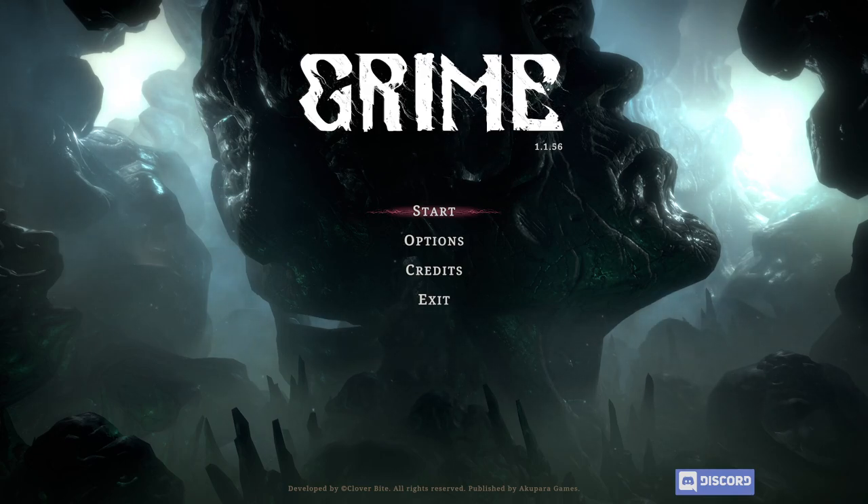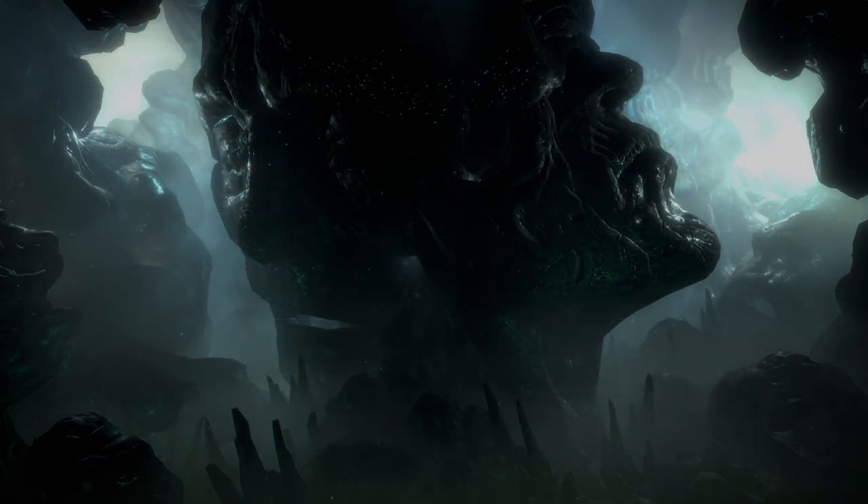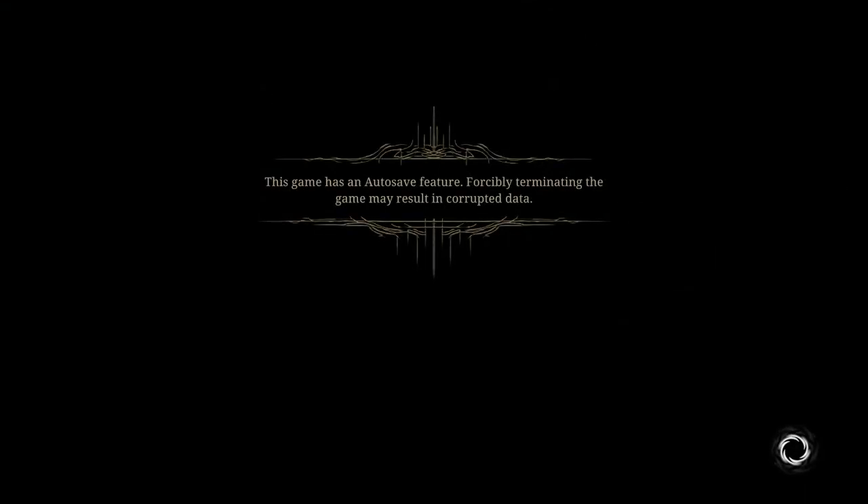Hey everyone, welcome to Positron Plays Grime. This is an action-adventure platformer — well, let's be honest, it's a Metroidvania Souls-like. This came out last year, but I didn't get to play it at the time. I really, really enjoyed the demo, so I figured, what the heck, let's go back and play it.